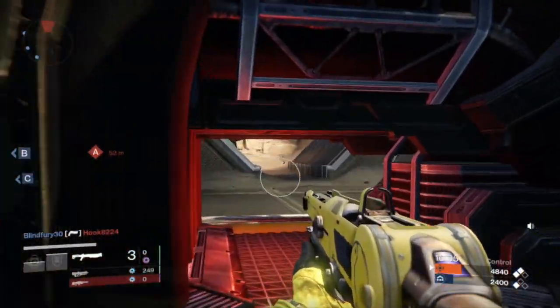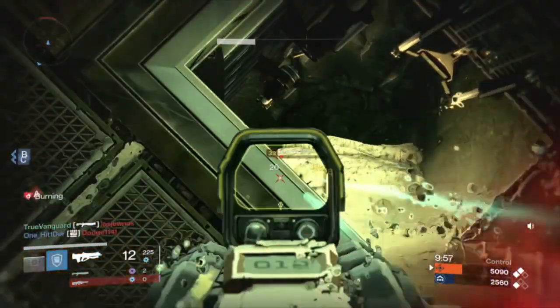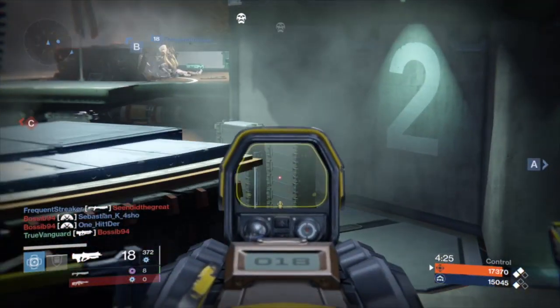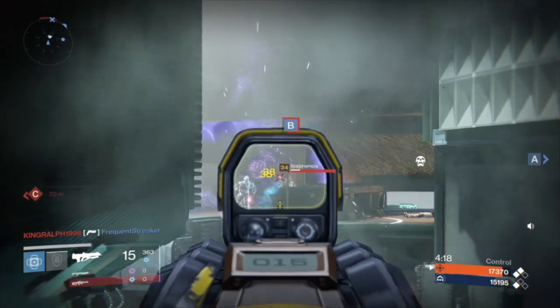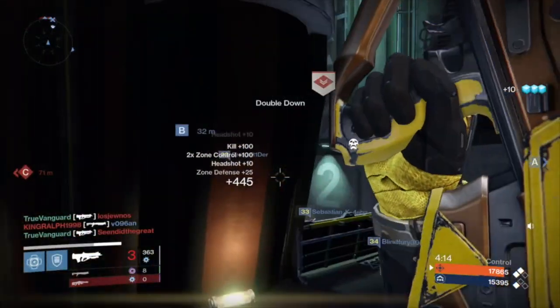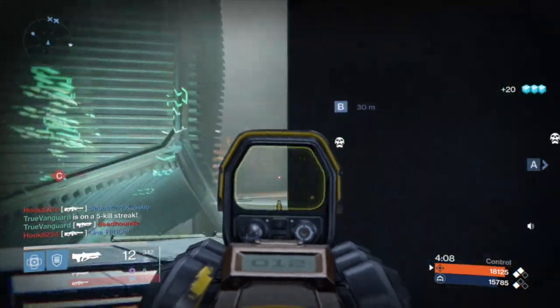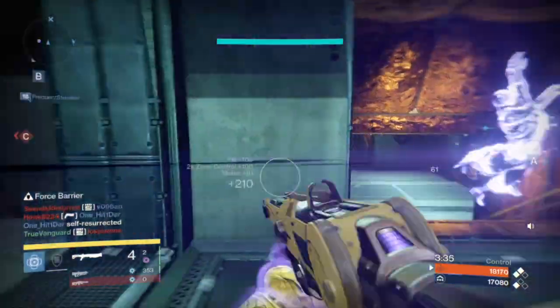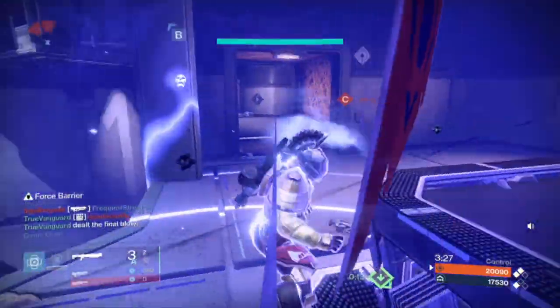I had a lot of fun running this weapon on my Titan, because with the Titan your mobility is a little more limited than with a Warlock or Hunter — both of those classes have the Blink ability, the Titan does not. Anytime you can take out an enemy before they get in close, that's ideal with the Titan. Your skills and abilities help with close quarters combat but those require cooldowns, so I'm using The Messenger to thin out the herd before they get in close. Then once they do get in close, I've got Force Barrier, Ward of Dawn, and the Astral Horizon shotgun.